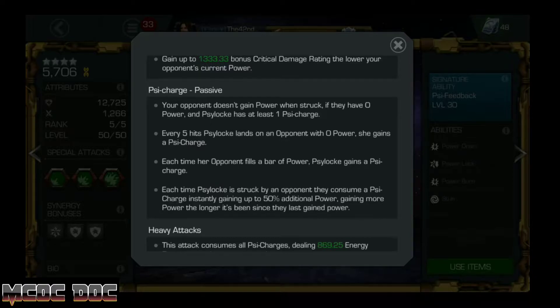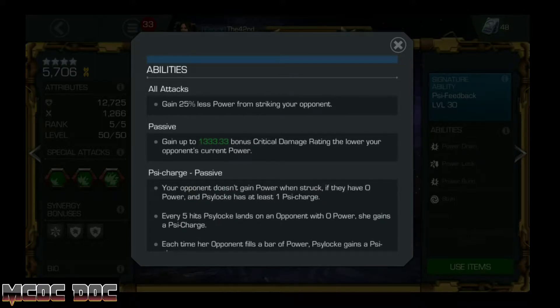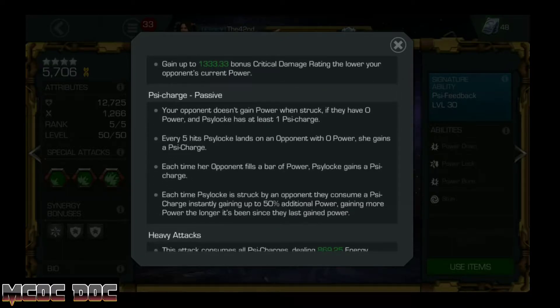The easiest way to do this is to let the enemy gain two bars of power, because Psylocke only gains 75% normal power from striking the opponent. Once the enemy has two bars of power, you should have enough for a Level 1, assuming you don't get hit at all — bait the L2, use your L1, and then they'll be at zero power.